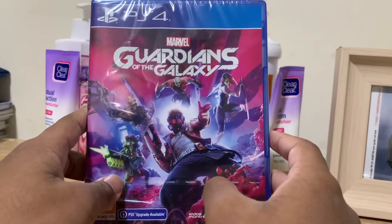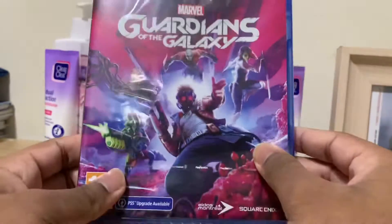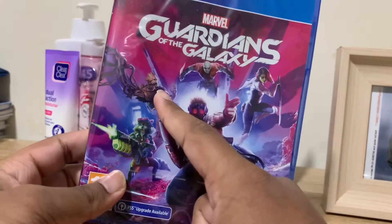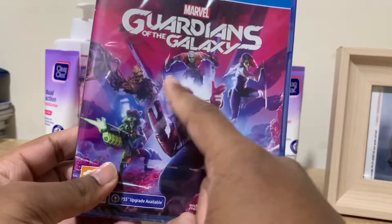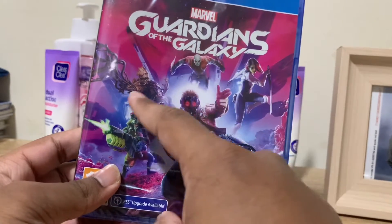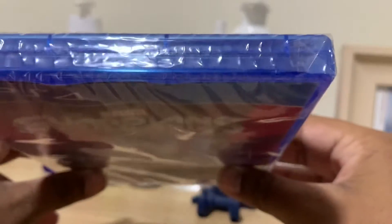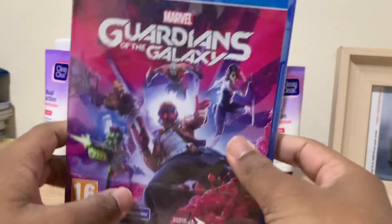Comment below if you want to see a livestream on this for the next video. So there's Star-Lord, there's Rocket, there's Groot, there's Drax, and there's Gamora. I think that's just Star-Lord's ship, and he's on like different planets and stuff like that. There's ice, and it says PlayStation upgrade available.